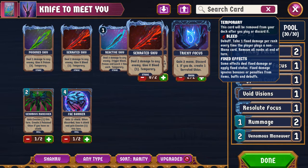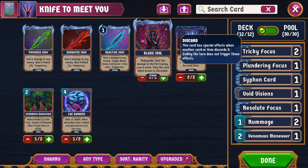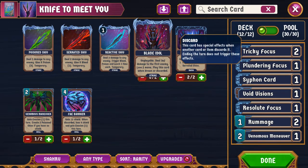You also have Blade Idol, which is an unplayable strike. Unlike the other idols, this one is a strike rather than a skill. It will deal 3x2 damage to the first enemy and you lose two mana. You play this whenever you draw it or discard it. This card can be kind of awkward — if it is in your deck and you draw it when you aren't ready, it will take away mana you were hoping to use later. Likewise, you don't want to discard it to Tricky Focus, because then you just immediately spend that mana on Blade Idol.